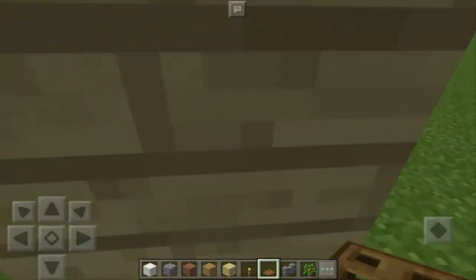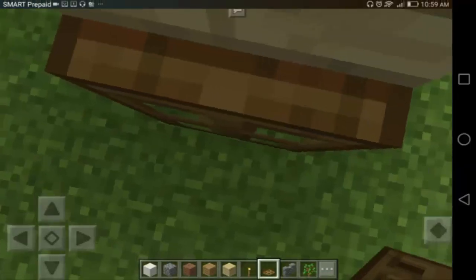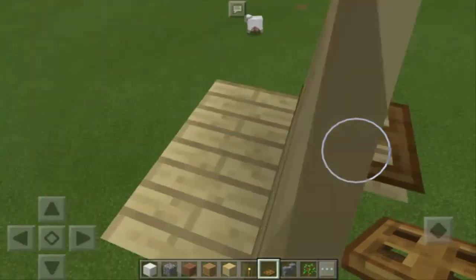So for us to do this trick, all we have to do is step on the trapdoor just like this, and we need to tap it. Then quickly we need to go back, save and quit, and then of course we need to return to our world.